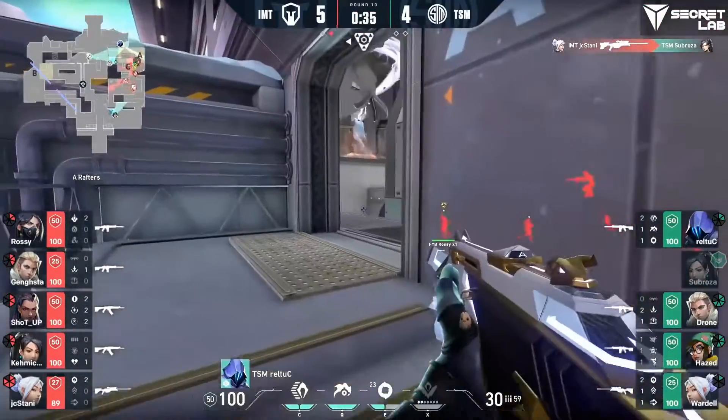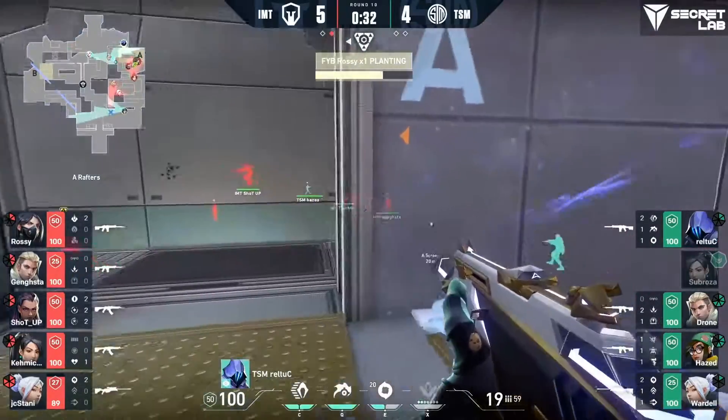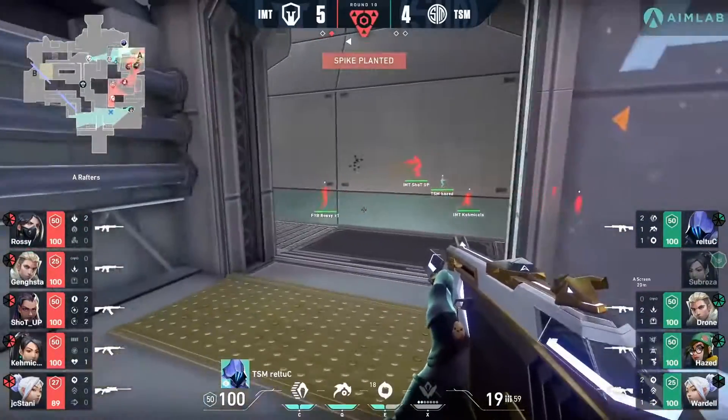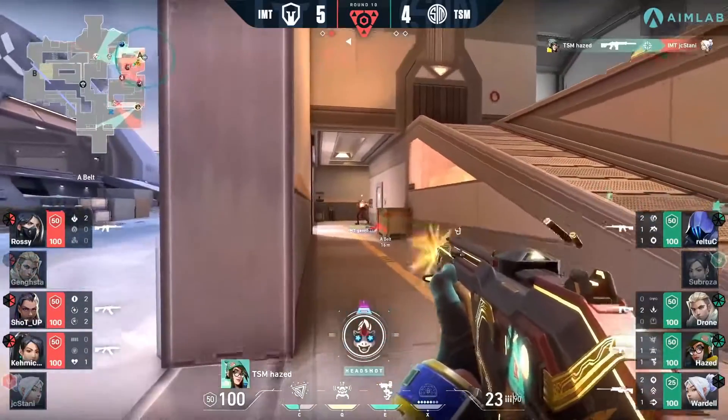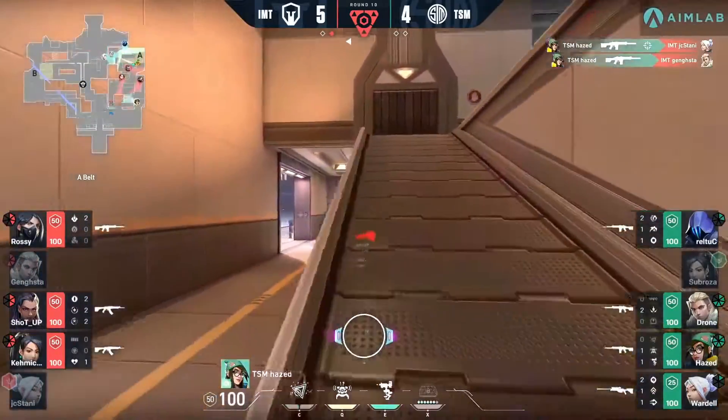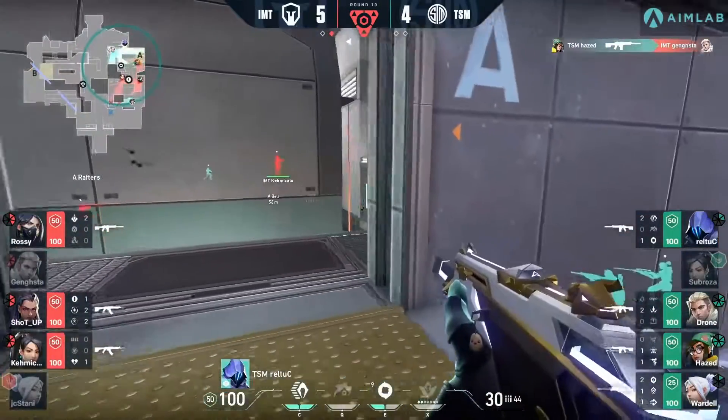He ended up on the other side of the wall — was trying to figure out what was going on, he accidentally fell on the other side of the wall, has to run all the way around, very awkwardly. Look at Hayes though — this is what we were talking about. They weren't prepared for the flank, so Hayes is able to come through.